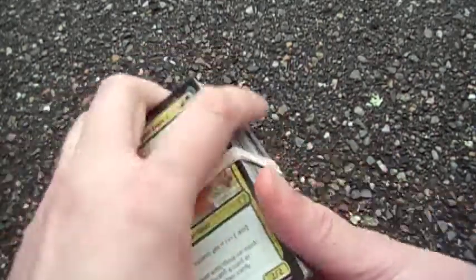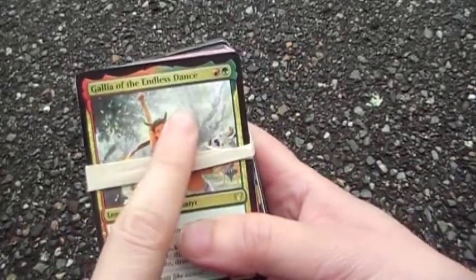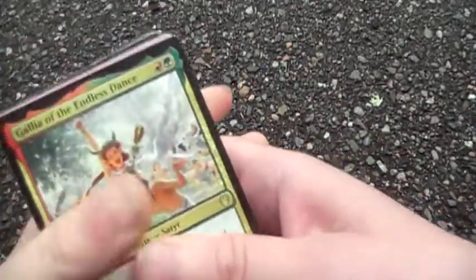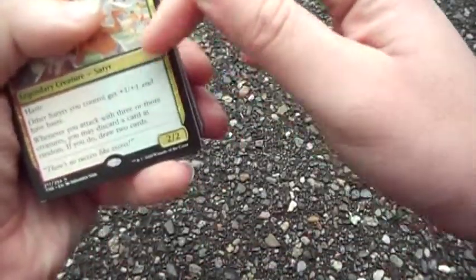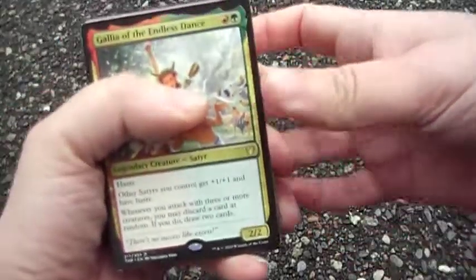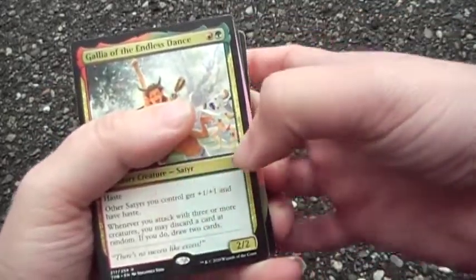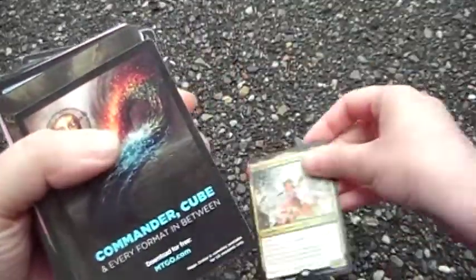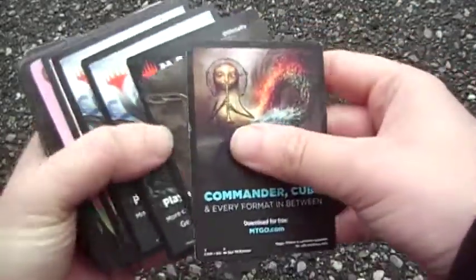Welcome to my Gruul deck tech starring Gallia of the Endless Dance. She's a satyr with haste; other satyrs you control get plus one plus one and have haste. Whenever you attack with three or more creatures, you may discard a card at random — if you do, draw two cards. Really tons of good card draw.